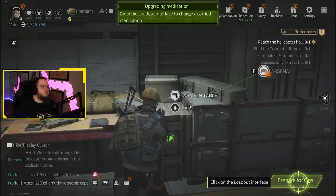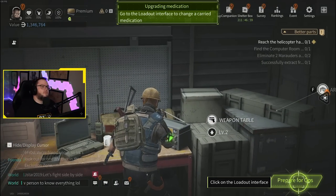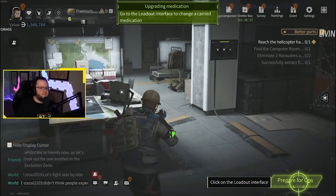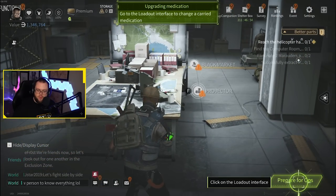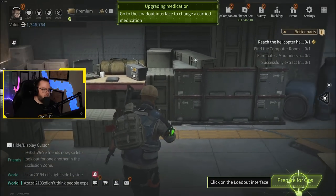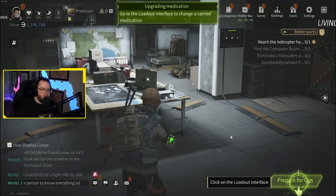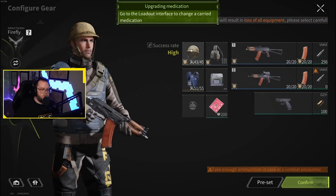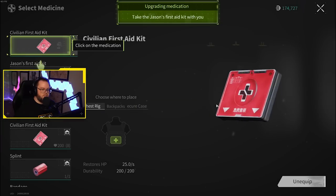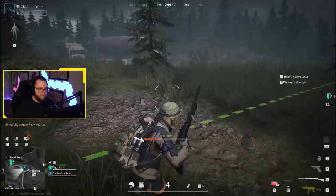The game starts you off with about an hour and a half to two hour hand-holding tutorial, as if you were literally playing on an iPhone. If you've played mobile games you know what I'm talking about — it tells you to click this button, there's a big highlight so you click it, then it goes over here and you click it, then over here and you click it, and then you drop into a raid and there's a green line showing you everywhere you need to go.